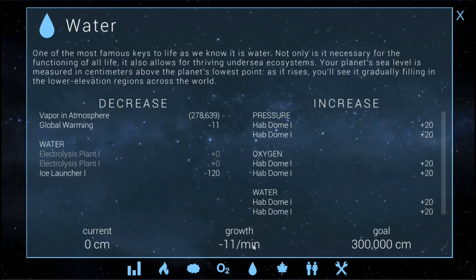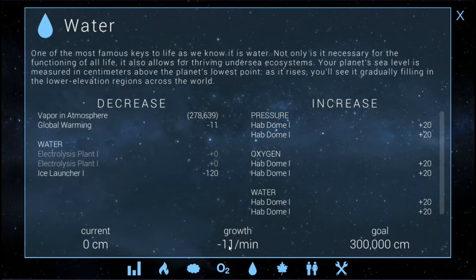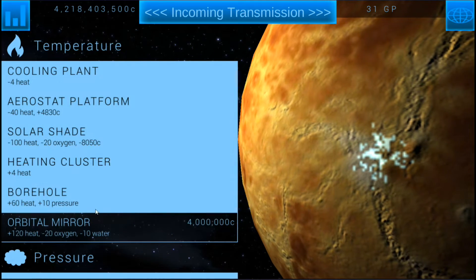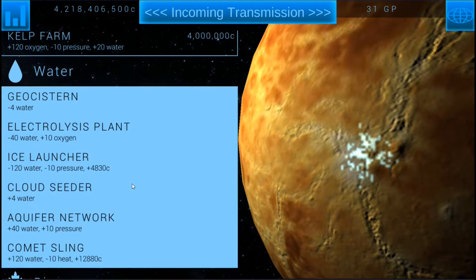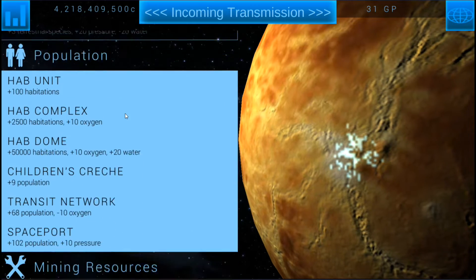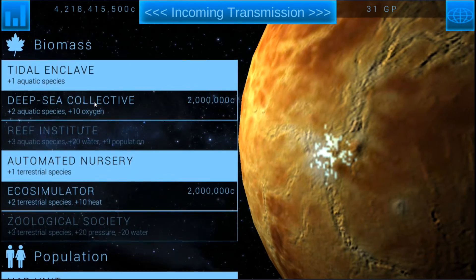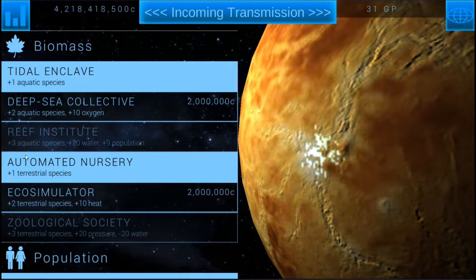Water right now is minus 11. We want plus 20 water anyways. If we turn the ice launcher off, we would have a lot more water, but we don't want to do that — just leave the ice launcher doing what it's doing. As for research, I've pretty much researched everything that was super important. I don't usually mess with these ones because they cause you to offset them — I just upgrade these ones, that makes the most sense.